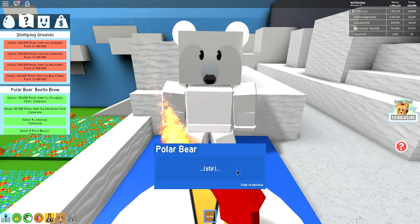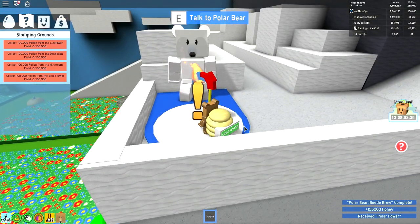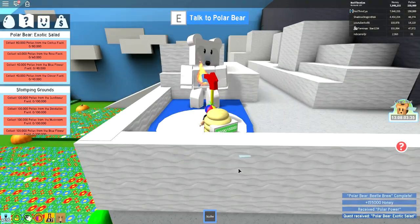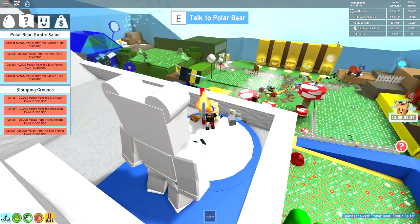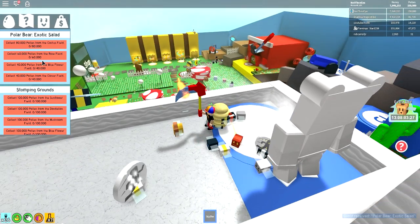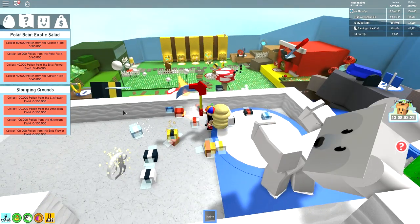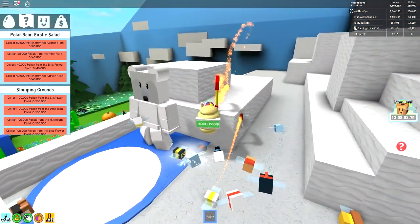It's all good - it's only 400,000 total anyway. Handing in to polar bear - we've got 26 times polar power now! And look at the next polar bear quest: exotic salad. Cactus field, rose field, blue flower, clover, sunflower, dandelion, mushroom, blue flower - we've got some serious pollen collecting to do. We're up to 7.6 million honey now. I can't quite remember what we started the episode with - I think it was 4 or 5 million - so we gained just over 2 million in the episode.